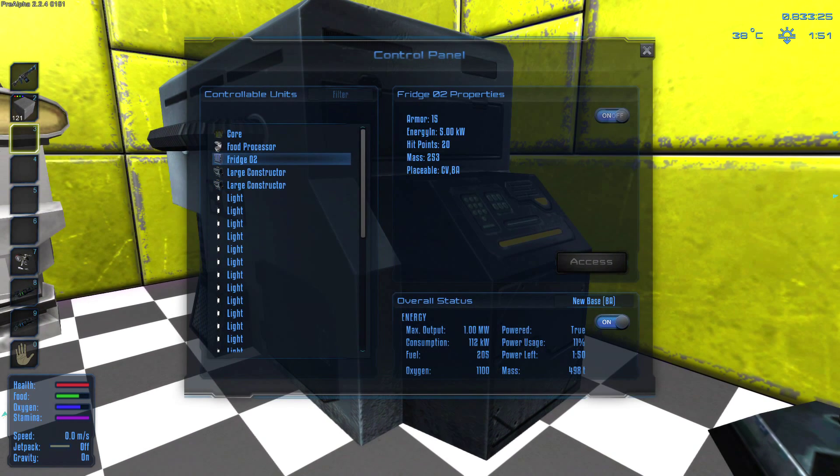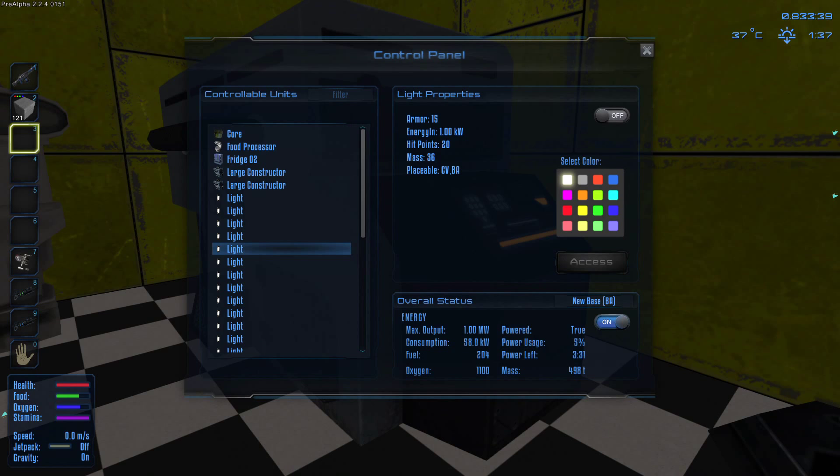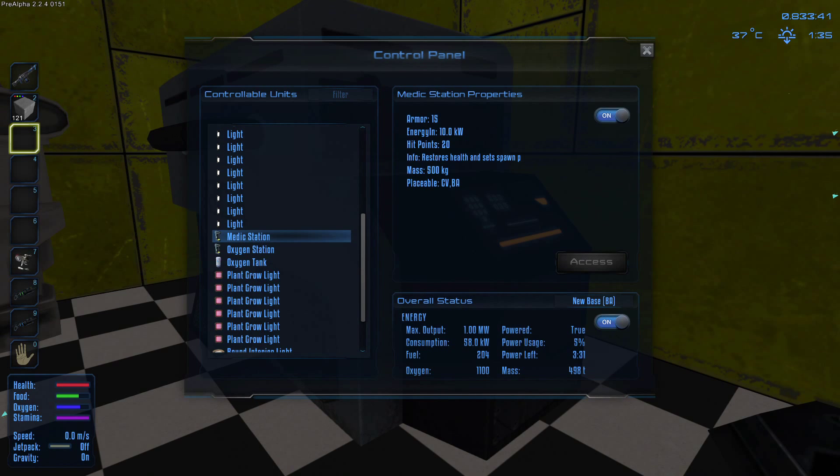I need to turn off some stuff again. I always click the wrong button and start up the whole base and all the lights — using a lot of electricity for no reason. I need to turn off the oxygen station, the medic station, and the oxygen tank. Let me turn those off.